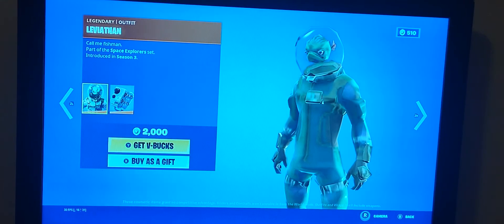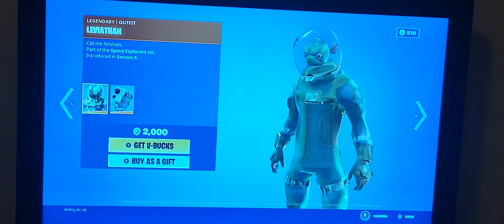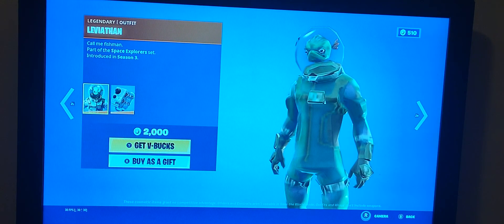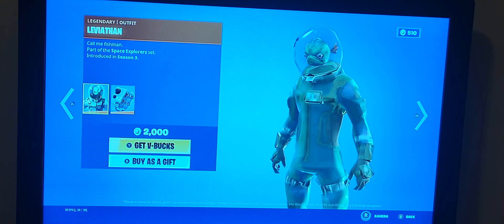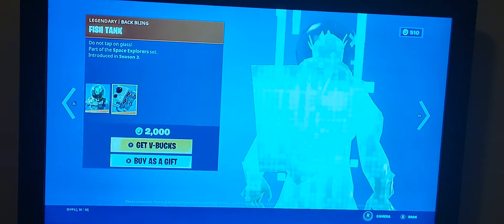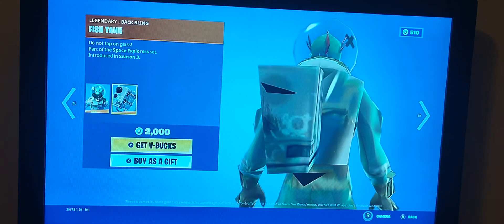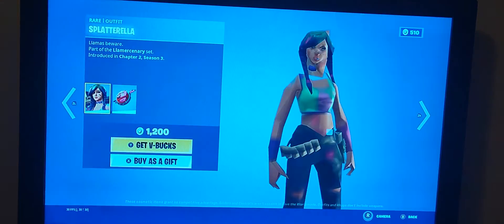Leviathan is back — hasn't come back in a long, long while. Pretty good OG skin. If you did not know, this was like the Mega Mind-type version of a Fortnite skin. And his back bling is the Fish Tank — pretty good. It's like a water tank next to a water filter or an oxygen tank.